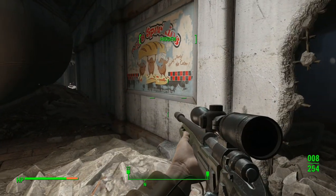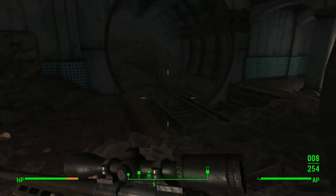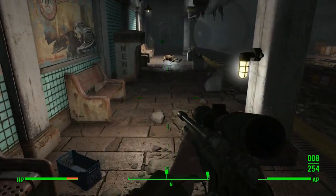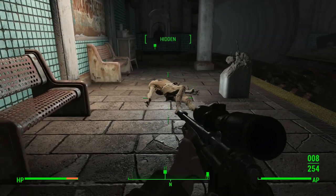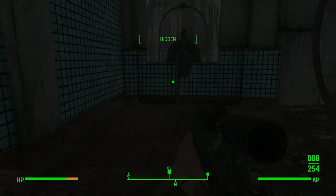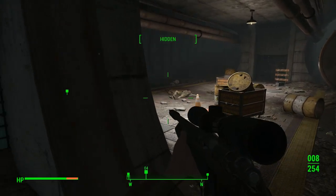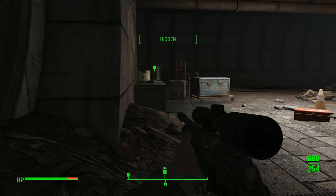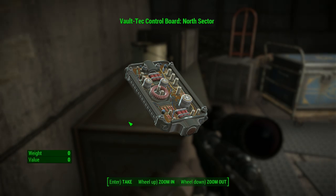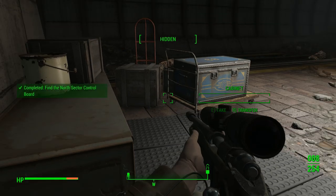Is that where we came in? I don't think it is. That might be through to another place. Let's go and investigate this marker first, which is just on the other side of here. Pack of cigarettes. And... ooh! There's the other board. So this is the north sector board. Uh oh, I heard that.